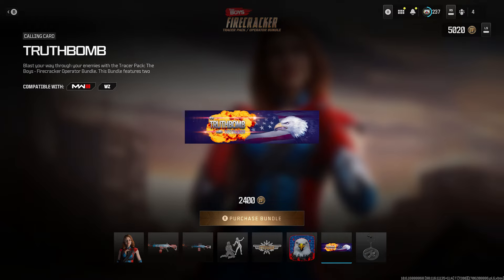The last two things: we have the calling card called Truth Bomb, with Firecracker on it. This could be like a show segment or a stint that happens in the show — it looks like a little special that airs on TV that Vought does. I have no idea, but that's what it looks like to me. Maybe we'll get to see that in the new season.